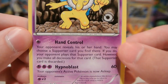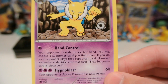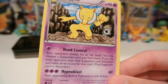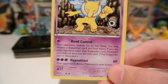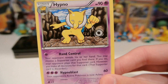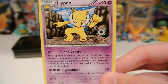This is kind of an interesting card. Hand Control says your opponent reveals their hand. You may choose a supporter card you find there. If you do, your opponent plays that supporter card — however, you make all the decisions for that card. So this is very gimmicky; it would only be effective in certain situations. Say your opponent has five cards left in their deck and one of those cards is a Professor Juniper — you can make them use it so they can't draw, and you win because they ran out of cards. Or if they have one or two prizes left and an N in their hand, you can run them down. Very gimmicky — I'm not sure if it's worth it, especially on a Stage 1. But that's just an interesting attack to go over.